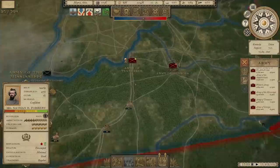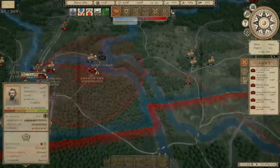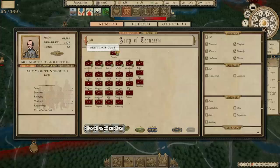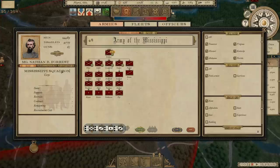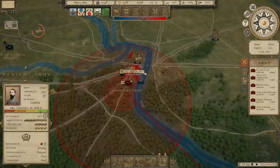With Nathan Bedford Forrest in that Army — the Army of Tennessee. This should probably be, to be consistent with Confederate naming patterns for armies — Army of the Mississippi is a Union kind of thing, naming after rivers. So this really should be the Army of Mississippi. I don't know why it's saying Mississippi Squadron right now, but let's go ahead and fix that.